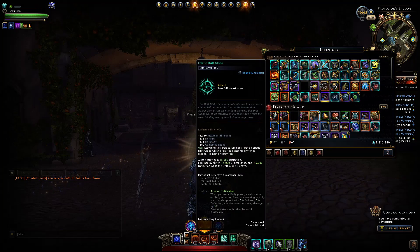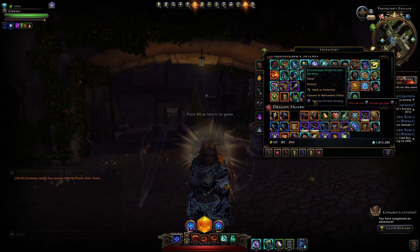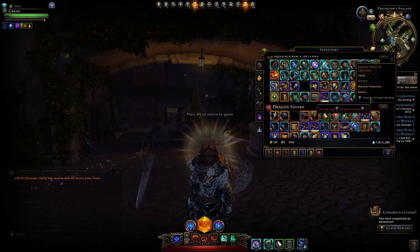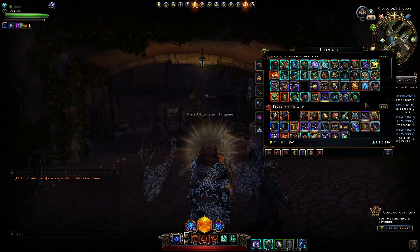You can also unbind a whole bunch of different artifacts — right-click on each of them. An artifact at mythic rarity will cost you 50 tokens. Any lower rarity costs less; this legendary one will only cost me 40. Same with this other legendary one, and then you'll be able to sell them on the auction house.